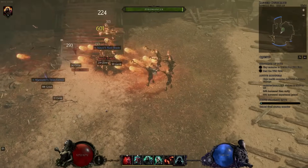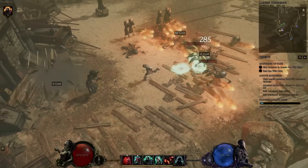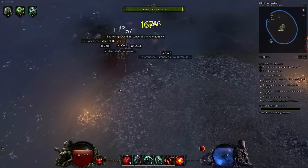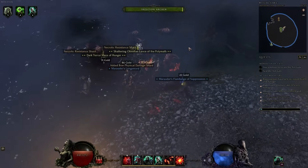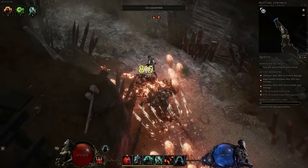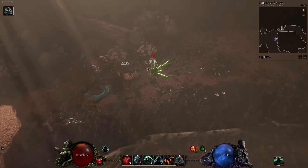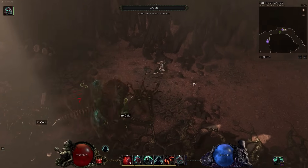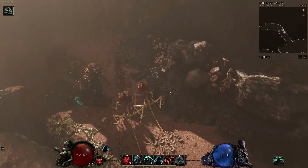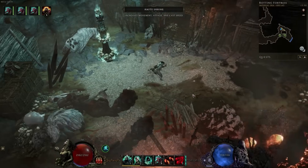Next is Summon Skeletal Mage — you can summon up to five, specced into fire, necrotic, or cold damage, or choose an Archmage instead. Sacrifice is essentially Corpse Explosion from Diablo 4, where you sacrifice your minions for a huge explosion. Dreadshade massively increases your minions' damage at the cost of their health or defence. Finally, Assemble Abomination is for players who want a single minion that tanks like a beast and one-shots enemies — a personal favourite. This class is perfect for players who want to sit back and let their minions do all the work.